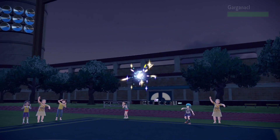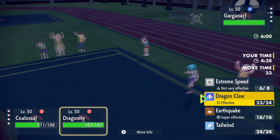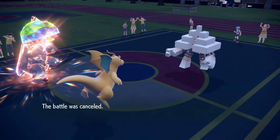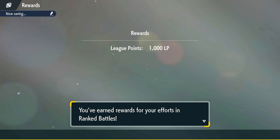They send out Garganacos as their last Pokémon. We use Earthquake and Dragon Claw, and they just forfeit. Colossal is just a tad bit unfair! That'll be it for me - if you enjoyed the video, leave a like and subscribe for more. I'll see you in the next video.